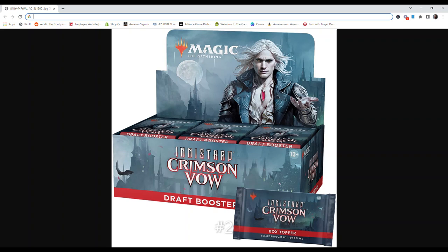Number 2 is Innistrad Crimson Vow. You're invited to a vampire wedding for the ages with Innistrad Crimson Vow. Join the Sinister Celebration and flaunt your power with a new lineup of vampire cards, powerful mechanics, and special alternate art featuring iconic characters from the world of Dracula.